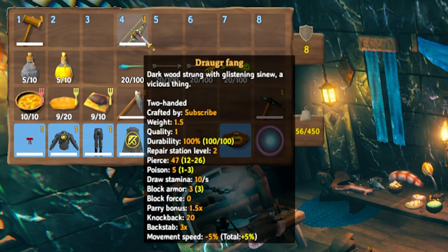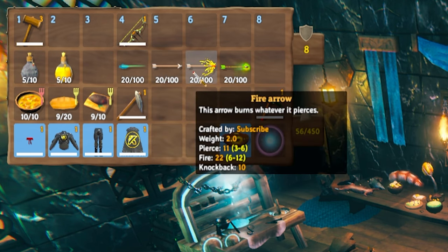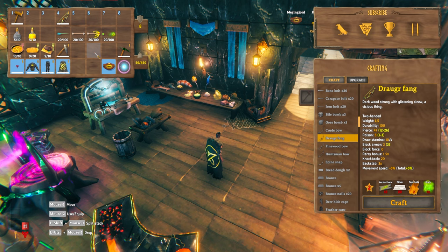You should make sure you take the dragger fang bow with you. The best arrows to take are, of course, the needle. But if you don't have that and you want to take either the iron, the fire, or the poison, these can be good alternatives. But you definitely want to take a bow with you.